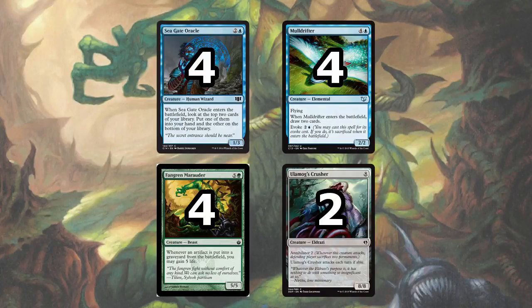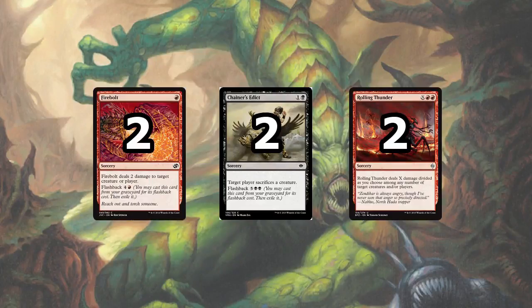The 2 Ulamog's Crusher cannot gain life, and they cost a little bit more to cast, but if one of these ever gets to attack, it's basically game over for your opponent. These are the only interaction spells that Temur Tron plays in the main deck. We have 2 Firebolt for small creatures, 2 Chainer's Edict for larger creatures hopefully, and 2 Rolling Thunder that can clean off your opponent's entire board, or it can all go toward your opponent's face to kill them.